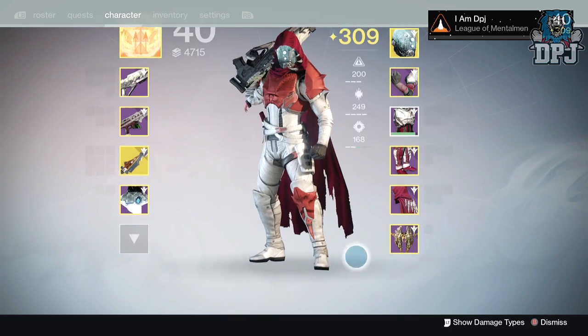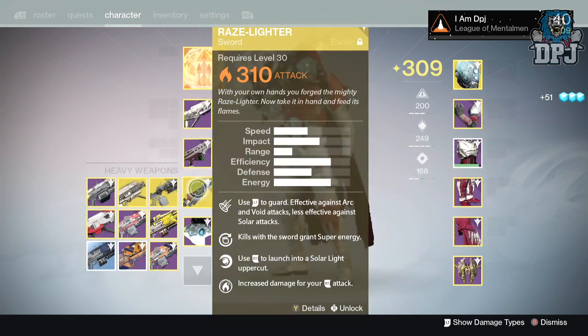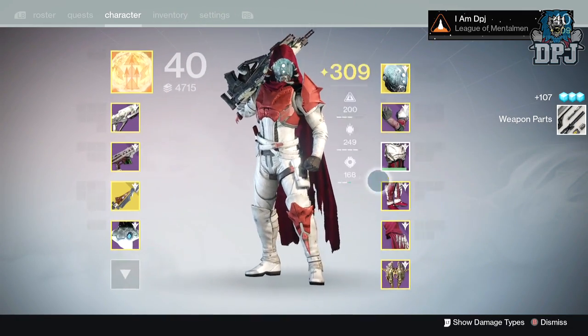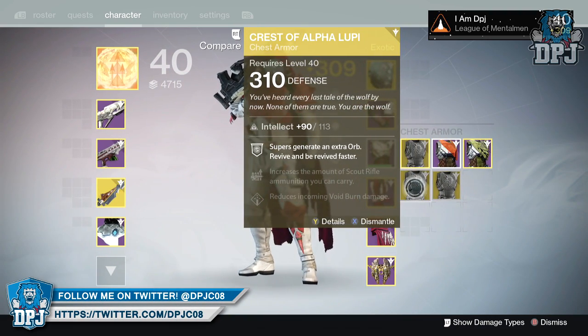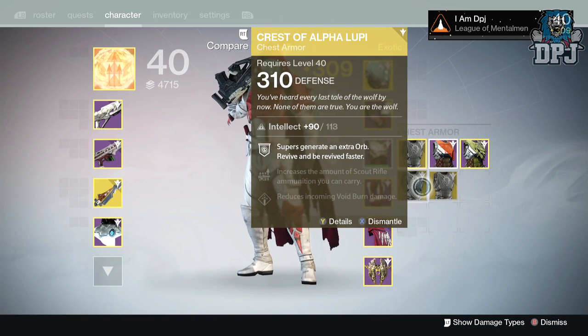That's what I got from five exotic engrams. My RNG ain't the greatest as you guys know, but still at the end of the day I got a few things I wanted - two armors at 310 out of five, which is about average to be honest. That is it for another engram opening video, I hope you guys enjoyed it. Drop a like, subscribe for daily Destiny and I'll catch you guys on the next one, peace!